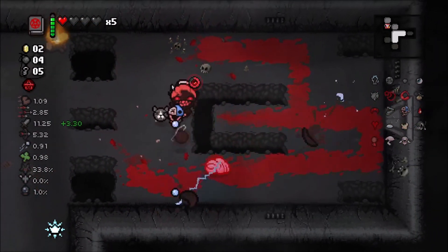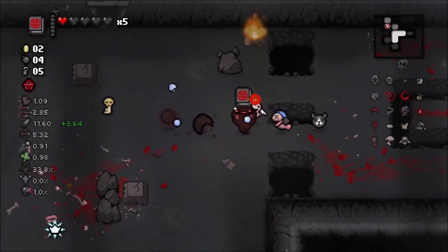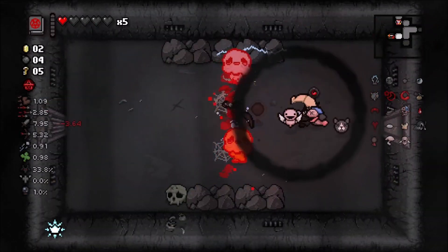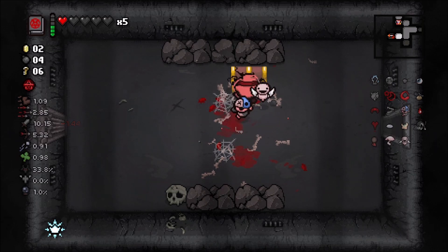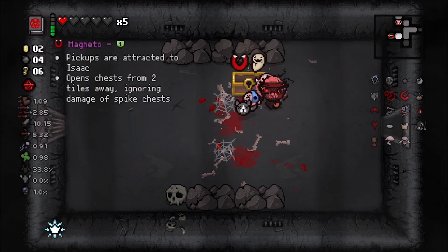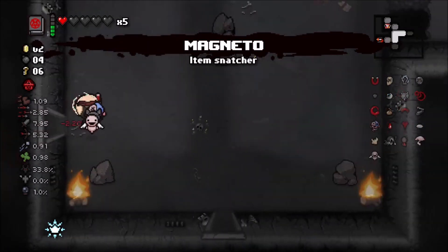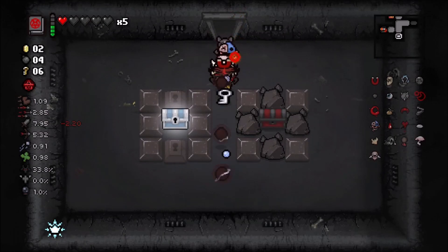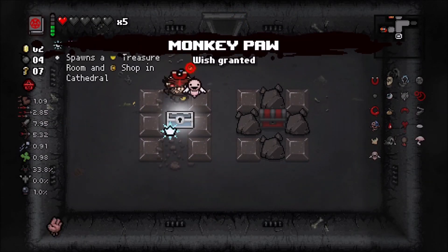Jacob's Ladder is going to get that little electrical spark every single time it hits something. Golden Key as well - that's going to be pretty good. We still have a couple of rooms to open up. I'll take both of these - Magneto, I think you're a great item, being able to open spike chests. Golden Key plus an eternal chest? Don't mind if I do.